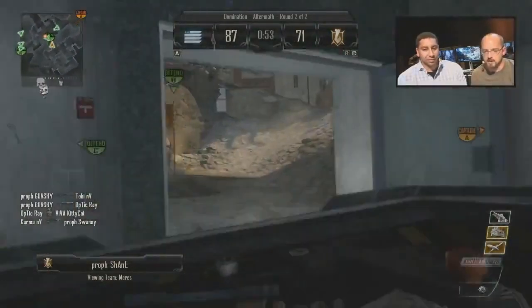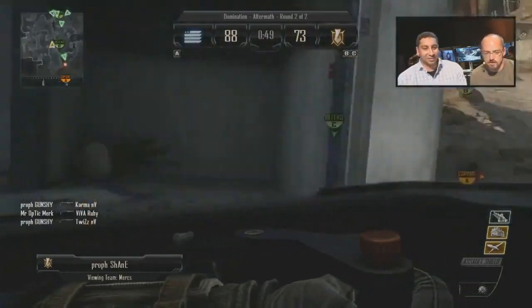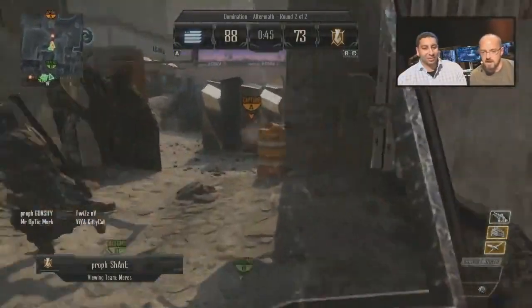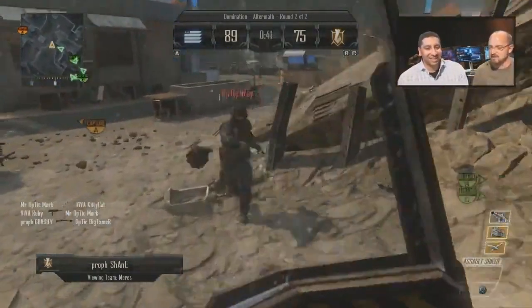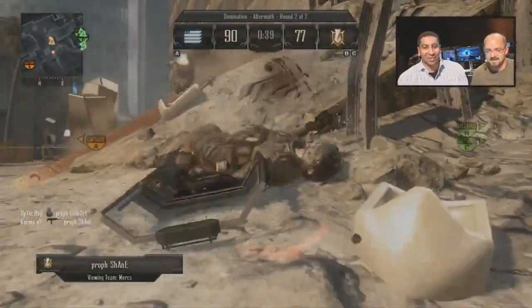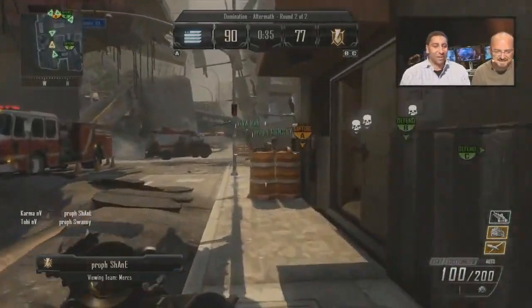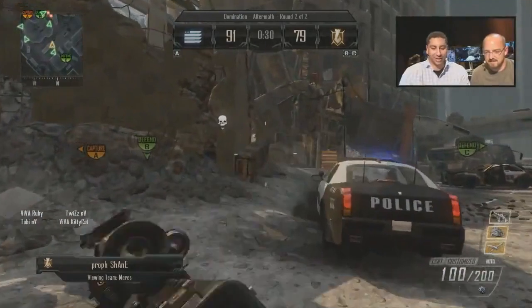About map choices: the random vote option is actually coming back. They had it in Black Ops but not in Modern Warfare 3, and I'm really pleased it's back. So if you don't like the look of the two maps they're giving you, you can vote for a random map. Also, will there be gun perks like in Modern Warfare 3 — I assume he's talking about proficiencies? No, proficiencies are not coming back in this year's game.